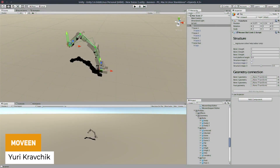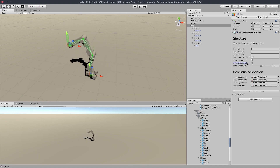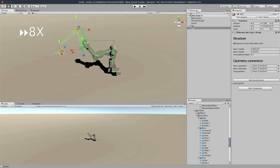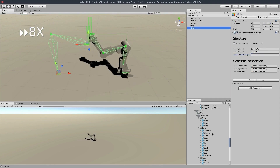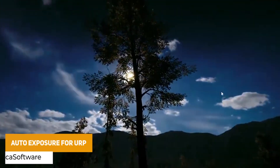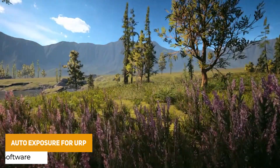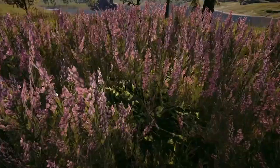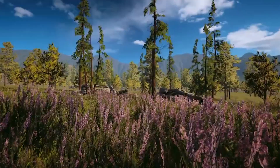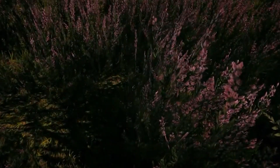The next one is something called Moveen, which is an automatic animation based system with cinematic grade animations for models. It covers a wide range including walk, run, strafe, jump, recoil, hit, ragdoll, and even more — a perfect animation system for limbs, guns, and other elements used in real time. The next one is Auto Exposure for URP, which adds a post-processing effect for auto exposure. It simulates eye adaptation — when you walk into a bright sunny environment your eyes adjust, or when you go into a dark room it simulates the gradual adjustment.